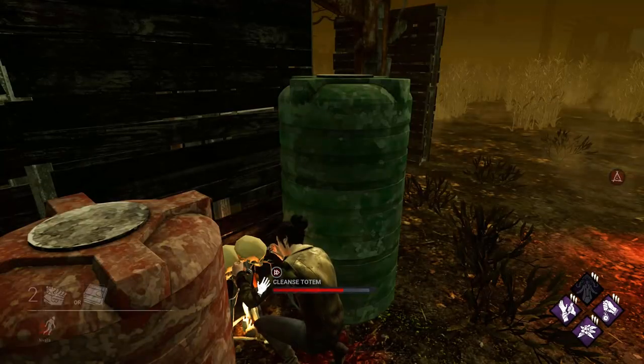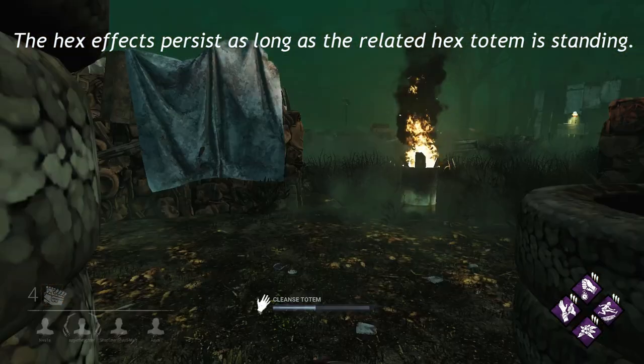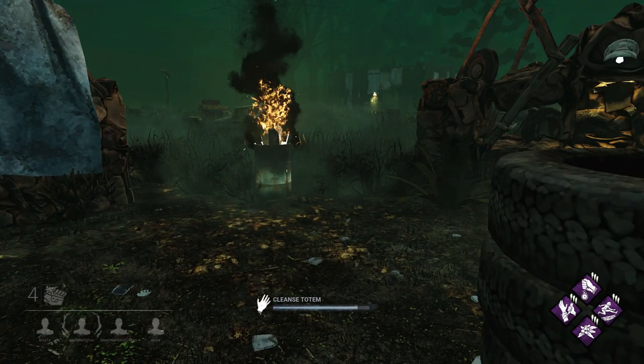Currently there are 7 hex perks in the game. Each hex perk, except for one, has this phrase in its description: "The hex effects persist as long as the related hex totem is standing." So I won't be repeating that phrase. Now let's take a look at those hex perks.